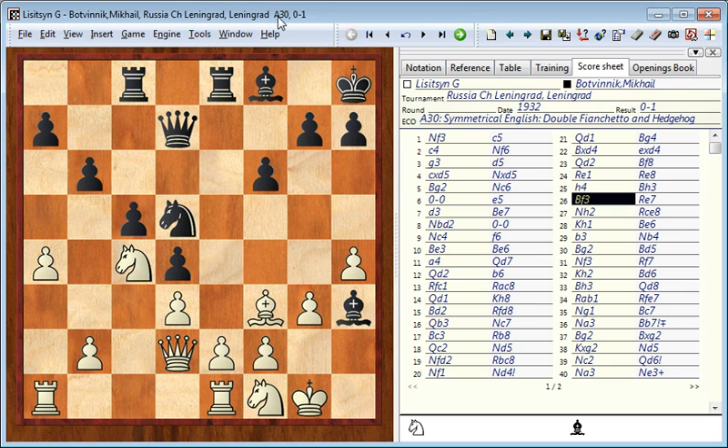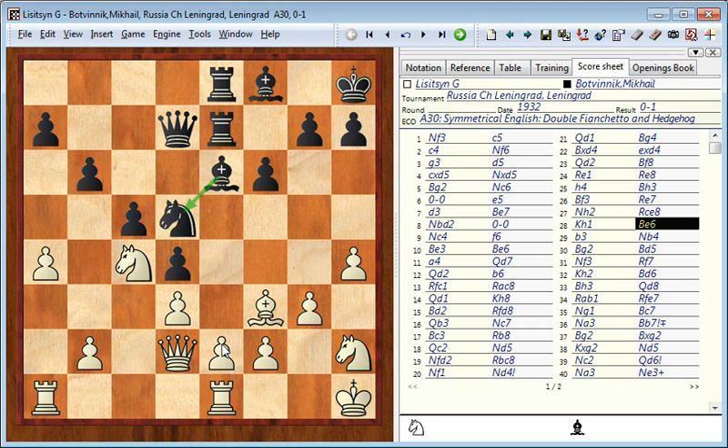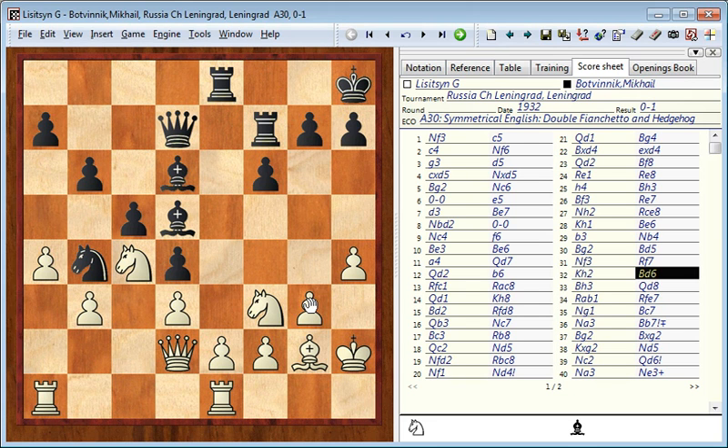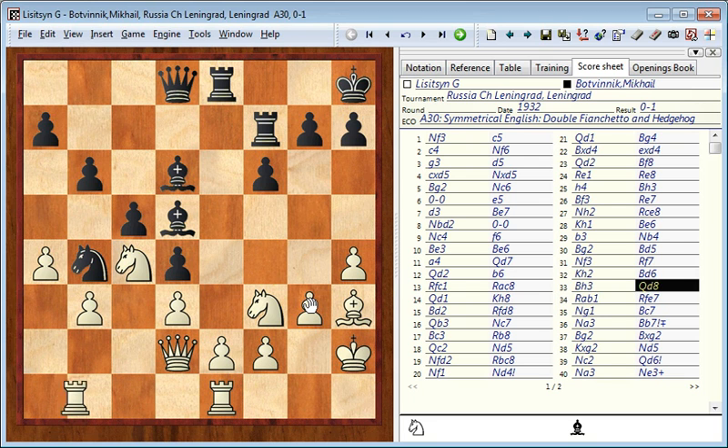White keeps the bishop so that he can use that piece for defending e2. Black is transferring the bishop to the best square, which is d5. White is still avoiding the exchange of the light-squared bishops. Now after white played pawn to h4 the g3 square has been somewhat weakened, so black is going to transfer the bishop to d6 — that's why he moves the rook aside. Now black is threatening to capture on f3, then exchange on e1, and then win the pawn on d3.